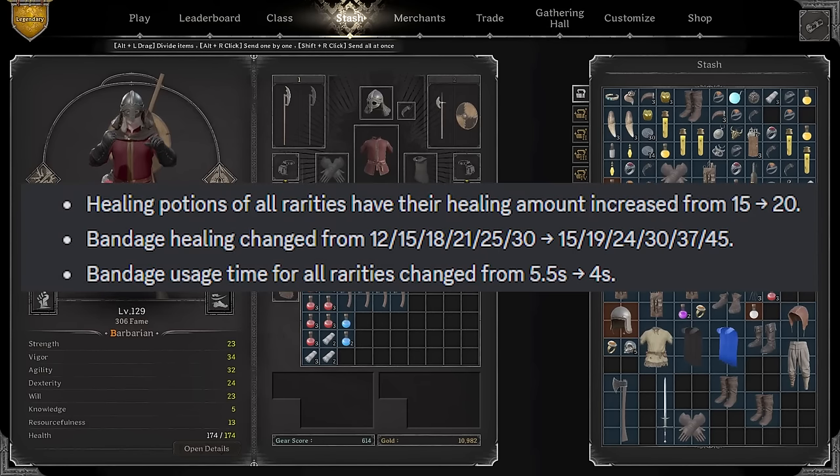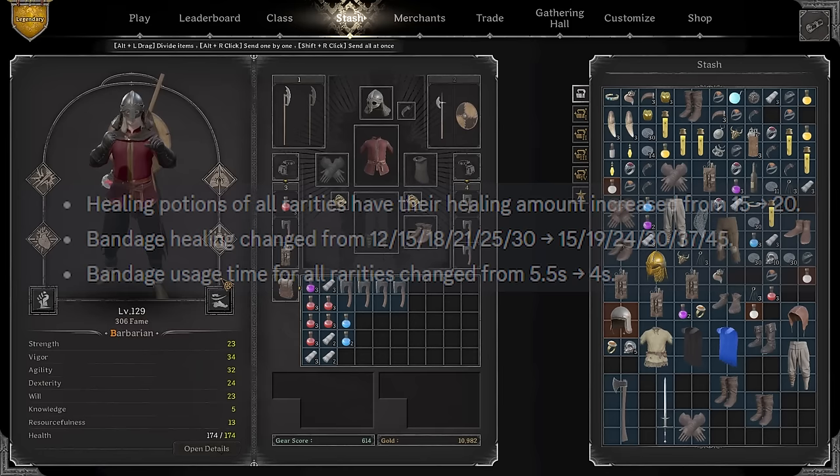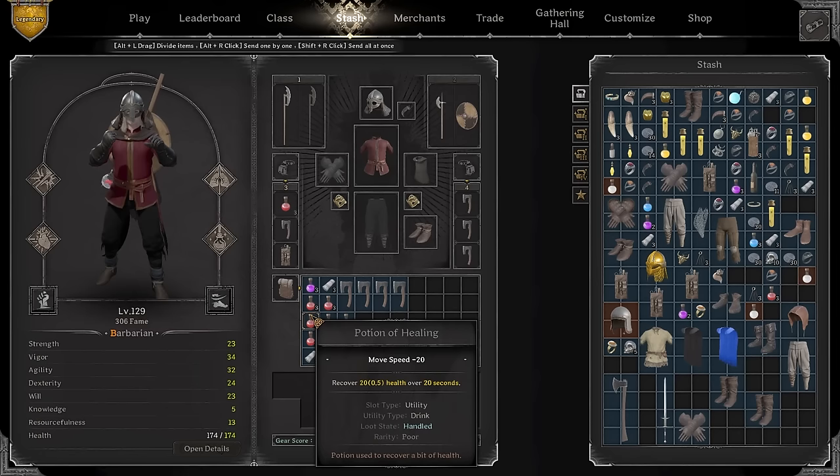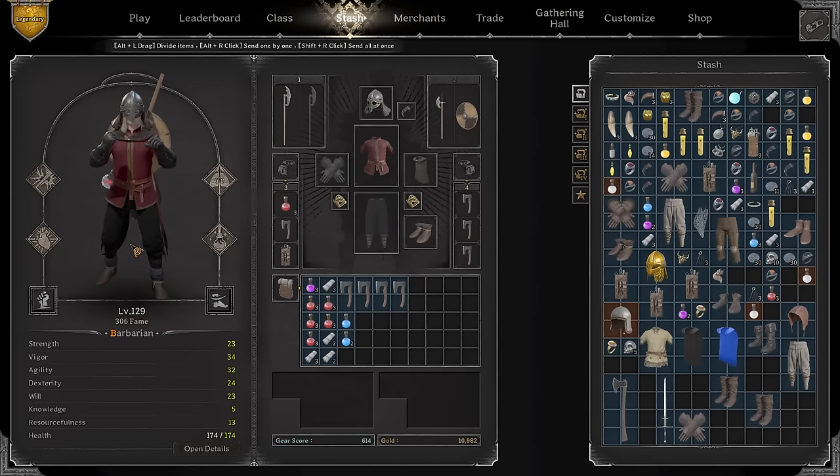The potion chugger got better because ultimately the bandages and the healing pods got drastically buffed. So pretty much you can heal up on a Barb within literally a couple of seconds. You use one potion, you use one green bandage, you're already almost full HP. This is stupidly overpowered. This is extremely broken, and I'm going to showcase how this is going to work out in action.